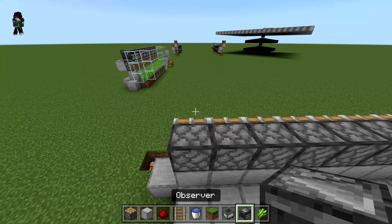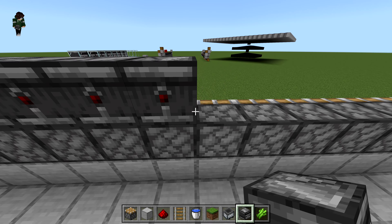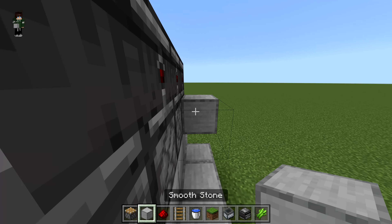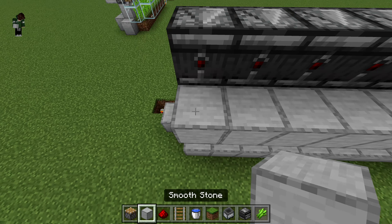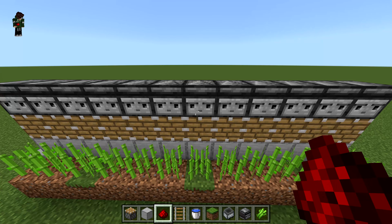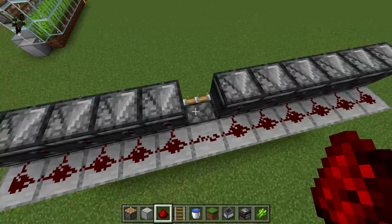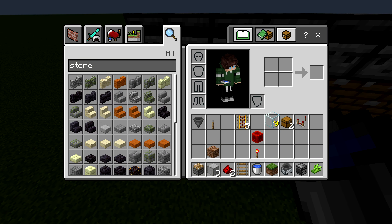Come around to the back side and place observers facing towards the front. The redstone signal will come out the back side. Then place a row of your building block and put redstone dust behind all of them. You don't necessarily have to have observers in every single spot if you want to save resources - but just know that if one sugarcane grows all the way up without an observer, you'll be waiting on the others.